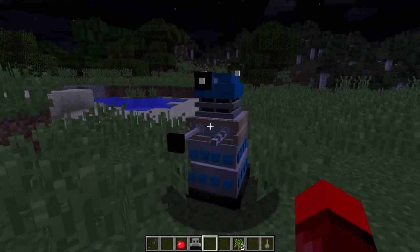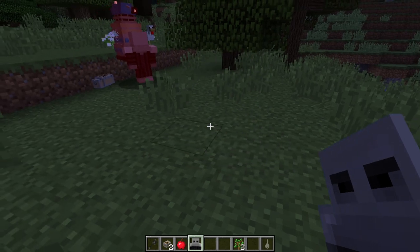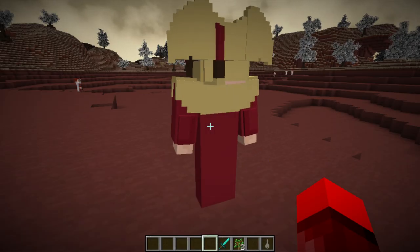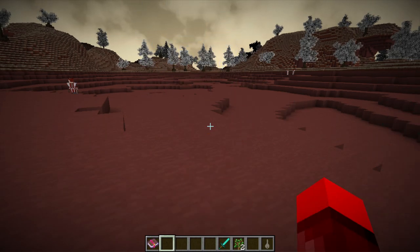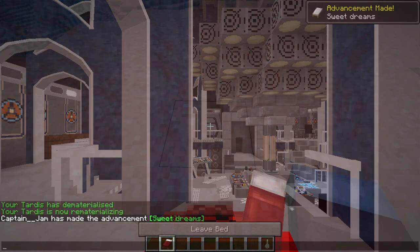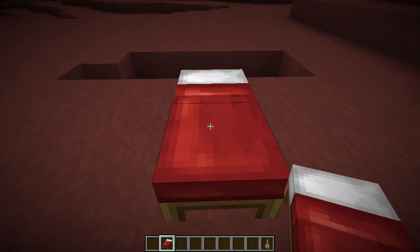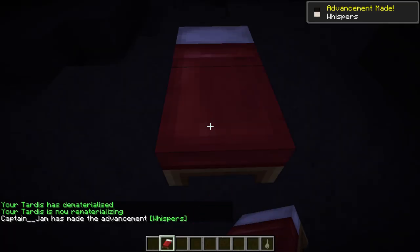But it's not just Daleks added in update 52 - they've also added Sontarans that will attack Daleks whenever they see them. Also, you remember how killing Time Lords used to give you random useless books? Now after you kill them they give you actual enchanted books. And finally, you can now sleep in beds in Dalek Mod dimensions, whether you're in the TARDIS, on Varos, on Gallifrey, or even in horrible places like Skaro and Trenzalore.